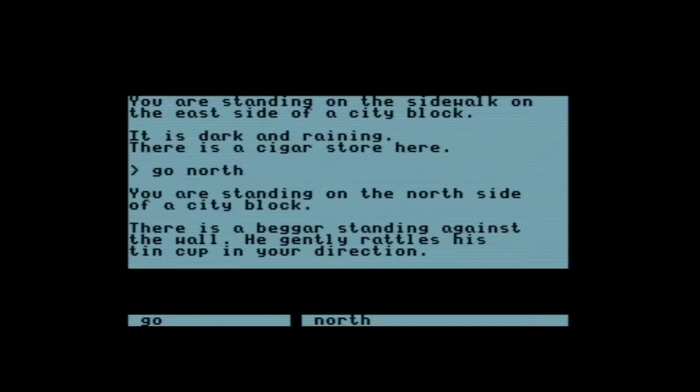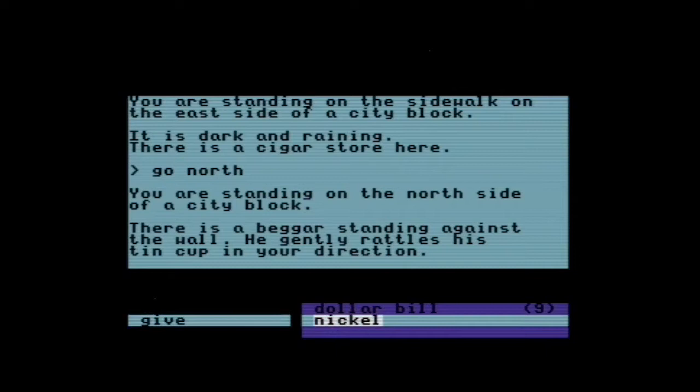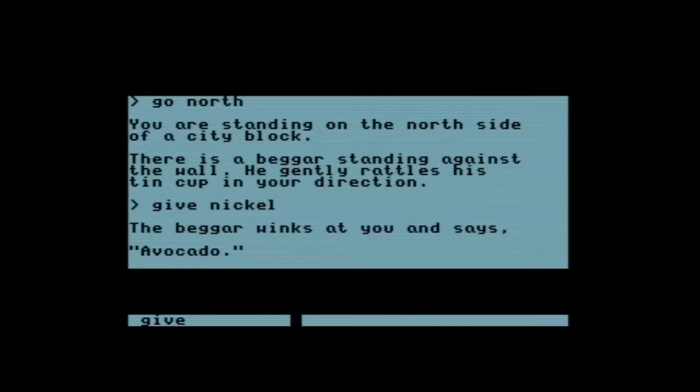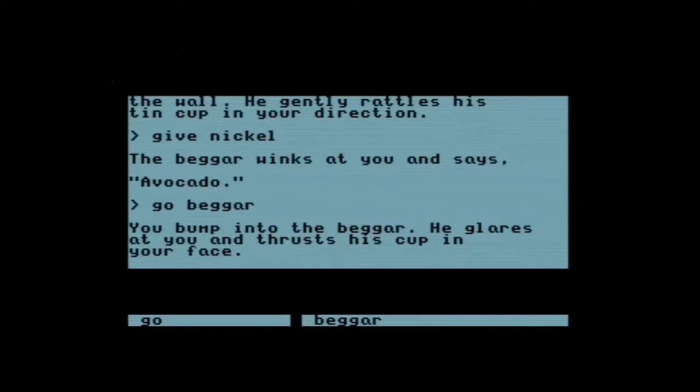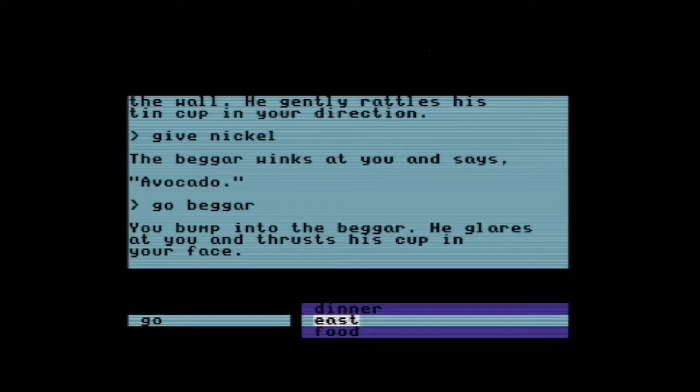There's a beggar here, and this is a thing from the movie. He says 'avocado' to us — we'll want to remember this nonsense word. We already gave him a nickel. We can give him our dollar bills, but I'd advise not to because we need them. A dollar bill in 1986 is like you could buy a house. Now we're on our way to the movie theater, because we are a lonely Shaw going to a movie alone.